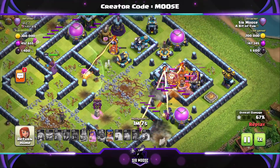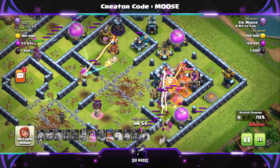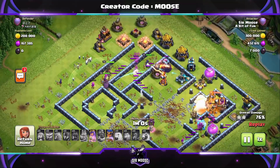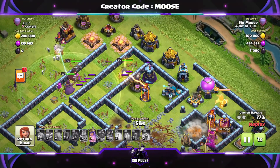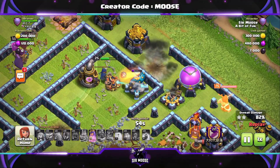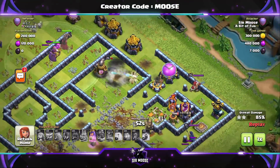She's doing okay. We need to take out the Town Hall quickly — and there we go, Town Hall's been taken out. The Queen on the left, and the Royal Champion — that was close — just took out that single target Inferno. And now she's taken out that Scattershot.